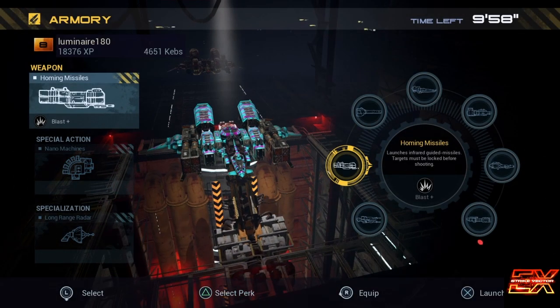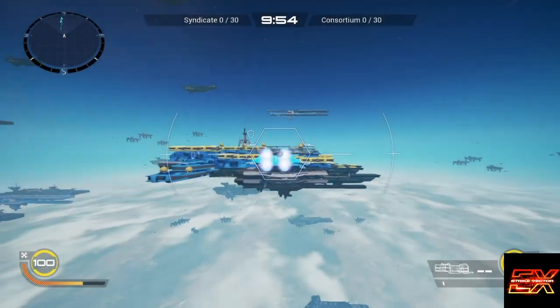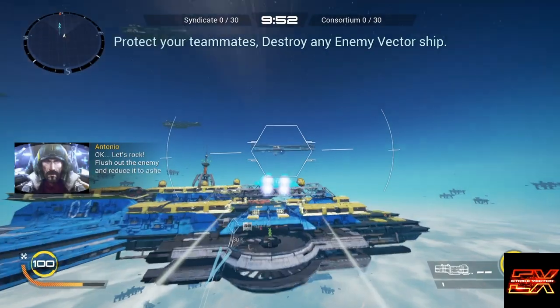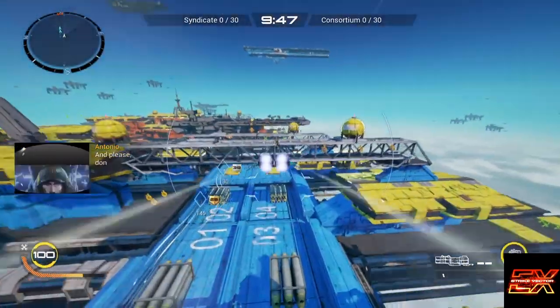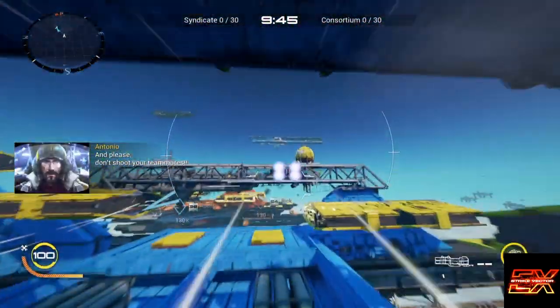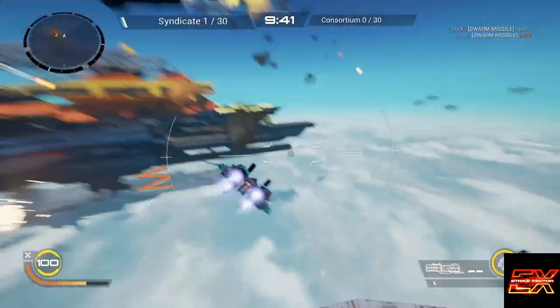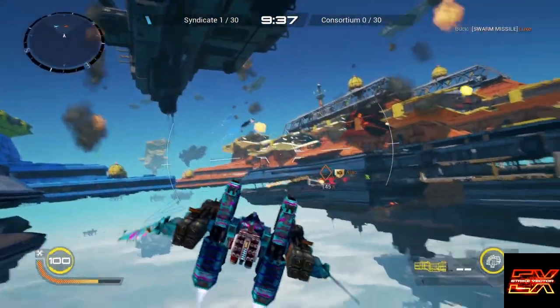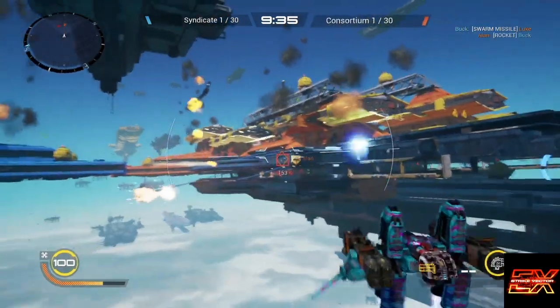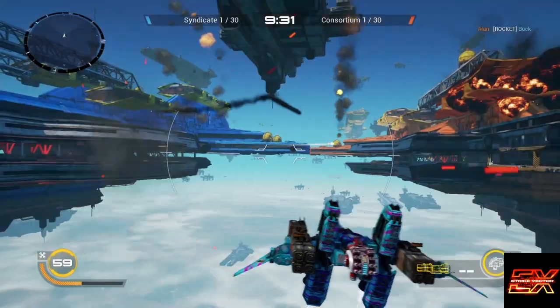Okay, here we go — we got a squad battle. First person to 30 points wins, so you get points from the kills. Here's where you choose your weapons. It's got homing missiles, a sniper rifle type weapon, and a gatling gun type thing. The blue diamonds are my allies and the red ones are my enemies.